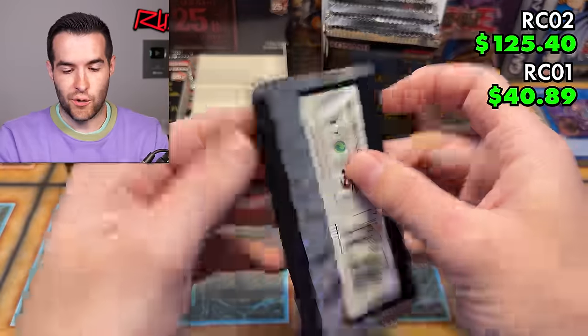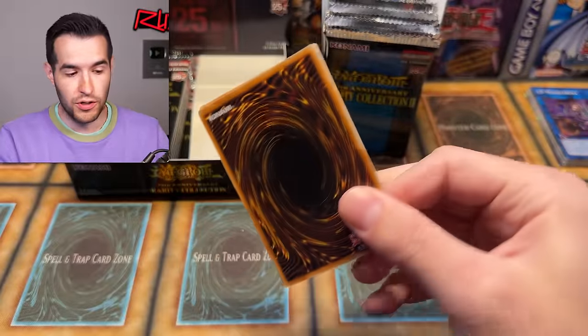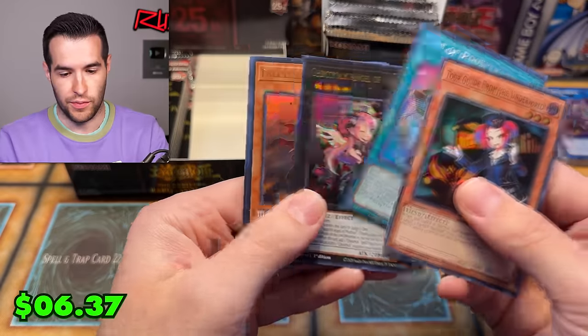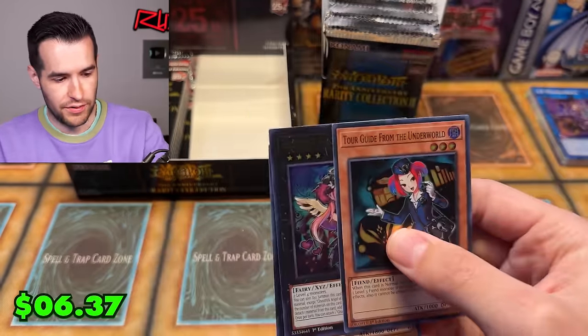Looking good for Rarity Collection 1 — that'll definitely help. You have a lot fewer pulls in terms of number, but that is a very high quality one. Pot of Prosperity is probably still money as well, so we'll take that into account.